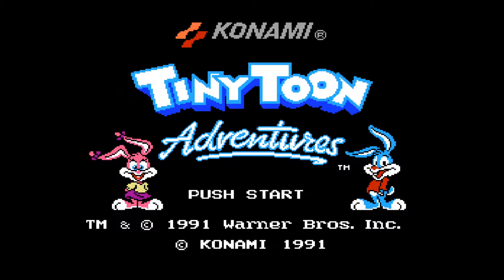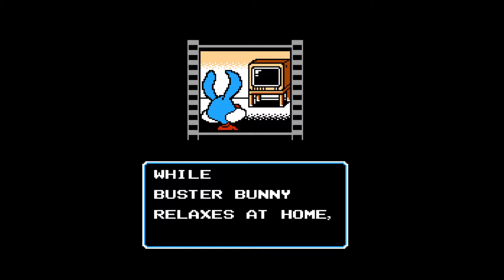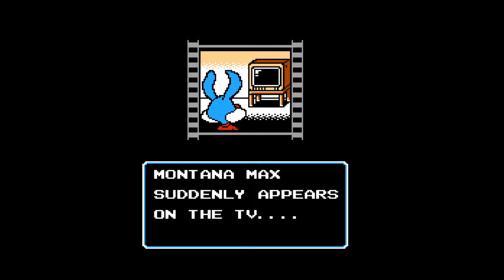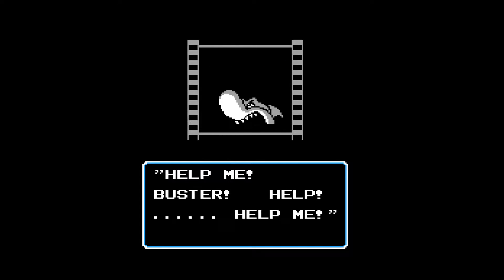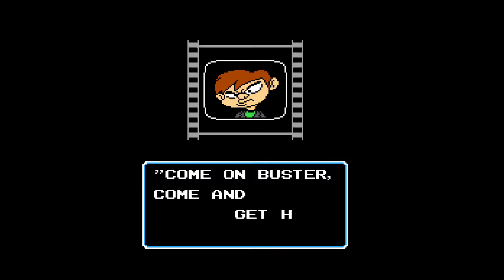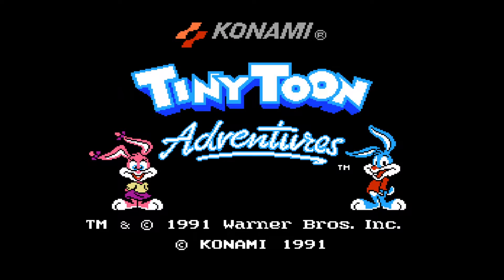Hey everybody, this is Grumpy Old Guy Gaming, and today we are looking at Tiny Toon Adventures for the Nintendo. You can see the opening here — Buster Bunny's watching TV, Montana Max appears on the screen and says he's kidnapped Babs Bunny. We see Babs suspended high above a shark, and Montana Max is daring Buster to come get her, so of course he has to. That's our little intro to the game — a nice, simple hook to play.